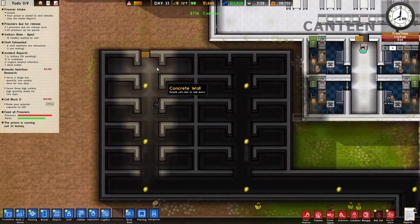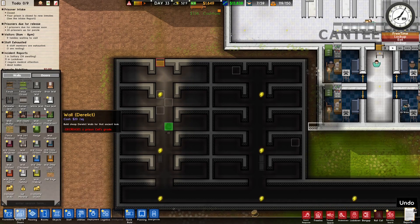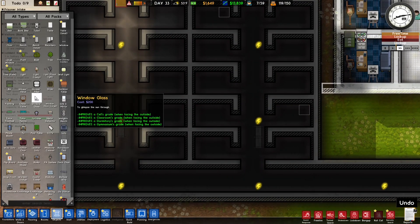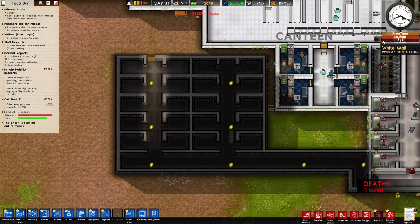Okay, this is going to be the max sec area. So we need to dismantle that door, and hopefully they will get on that, because we need to make these cells over here.